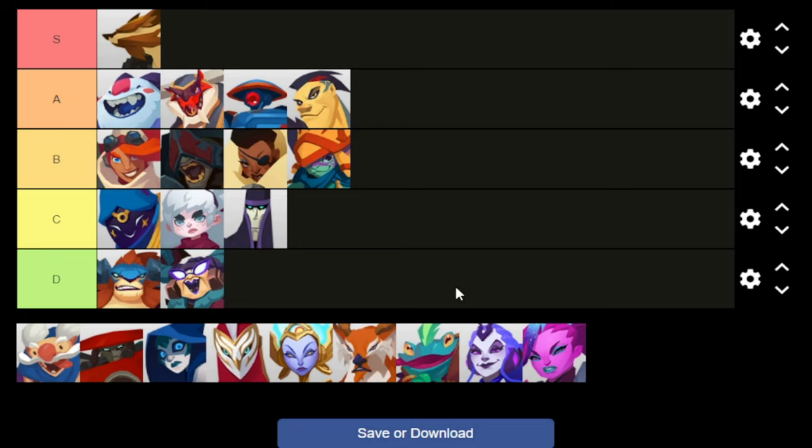Rutger — everyone knew Rutger was going in S tier. Everyone who has played this game knows that Rutger is my one and only S tier pick. Every single ability upgrade tree has an interrupt somewhere. His right mouse button pushes, his Q pushes, his E pushes, his ult does a launch — just everything he has does insane amounts of crowd control that stops you from capturing the power orbs.